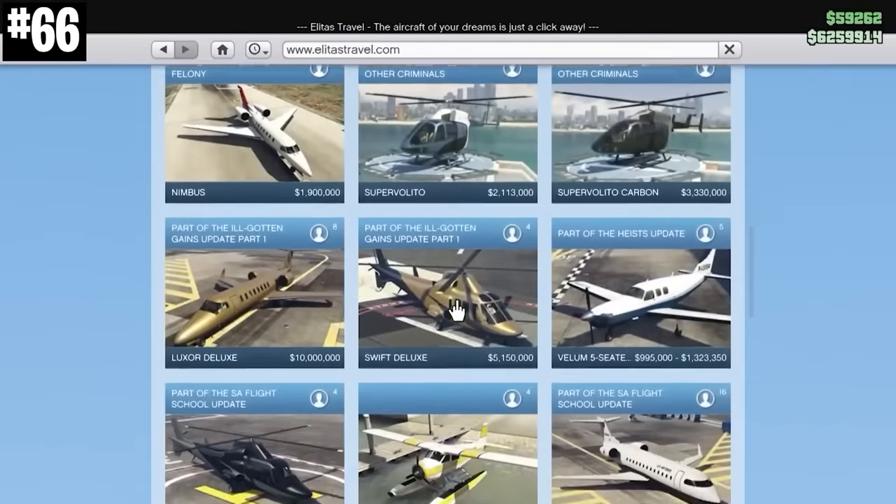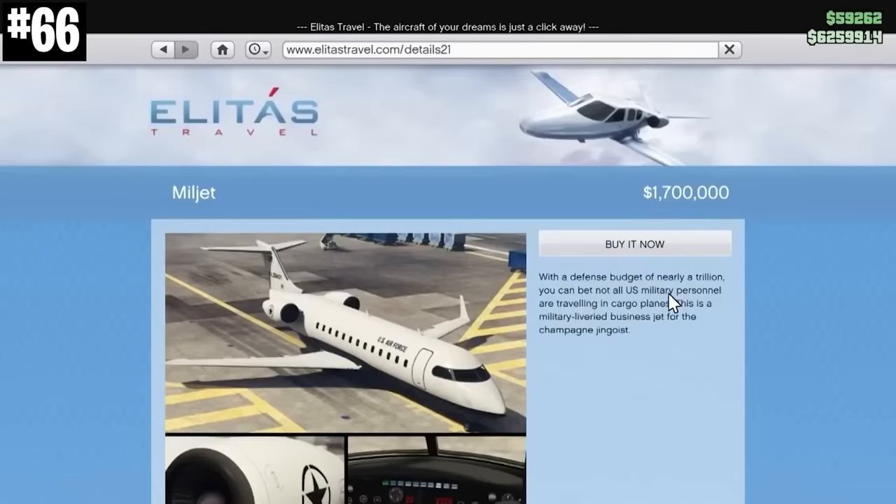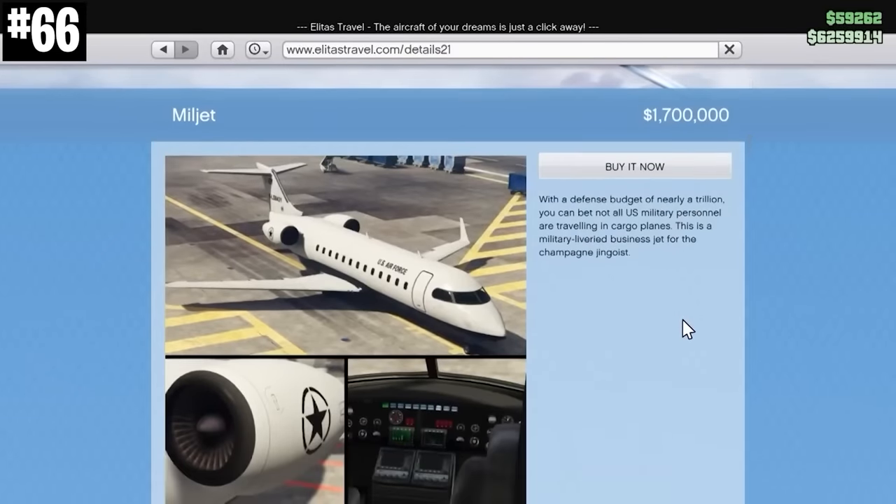The MillJet can hold 16 players at once, which ties it with the bus as the only two vehicles that can carry that many people.